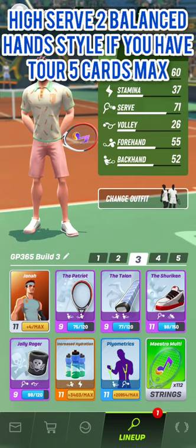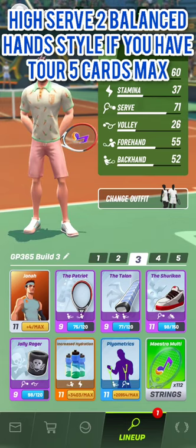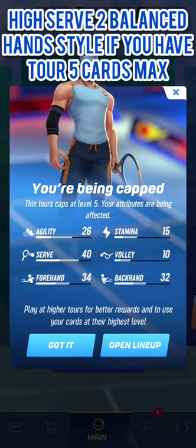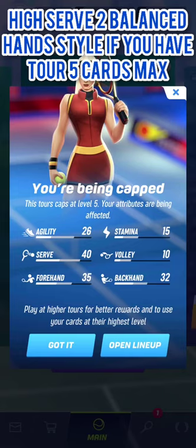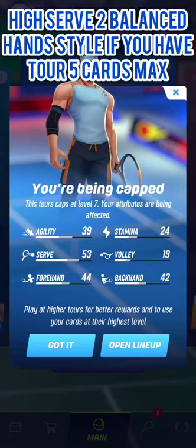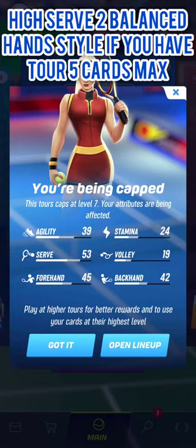Here is the lineup I recommend for the high serve two balance hands style in rookie and junior tournaments if you have cards up to tour 5 max: Patriot, Talon, Shuriken, Jolly Roger, Increased Hydration, and Plyometrics. I'll show the stats when this build is used at level 5 capping with three different characters, and then at level 7 so you can notice the stat differences between them.